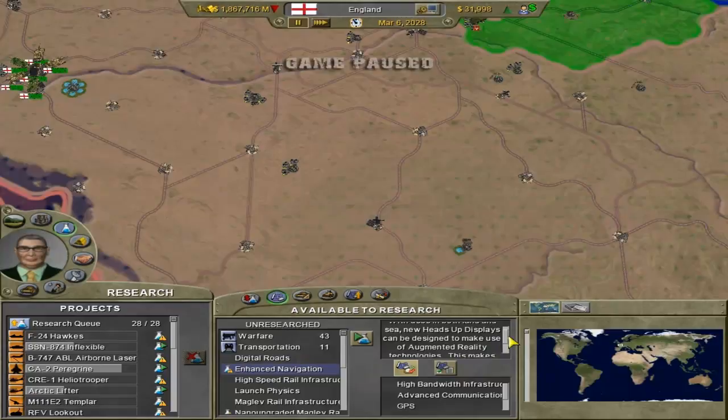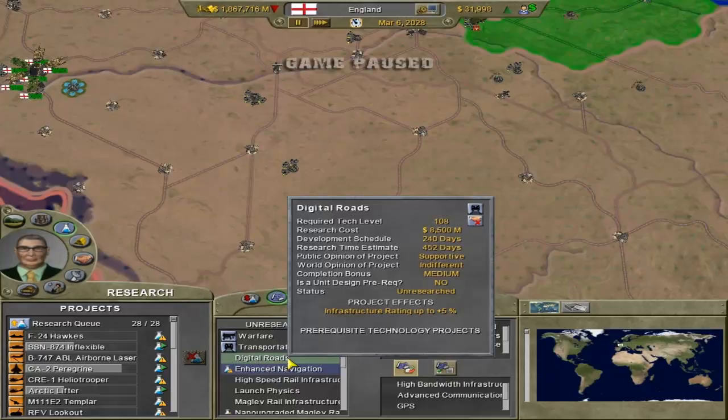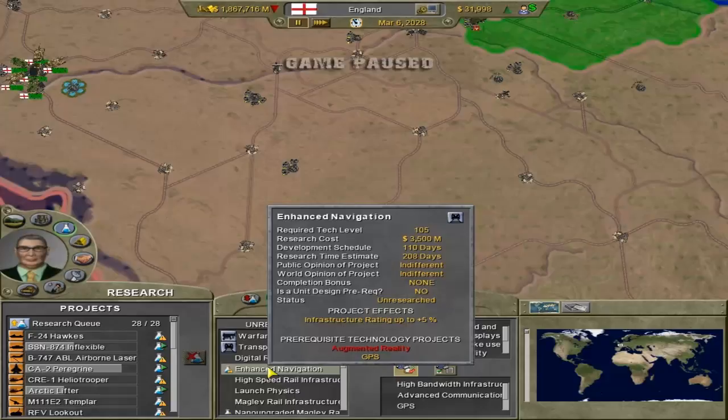You can click on anything and it says what it does and how it helps. If you go over them, it comes up and tells you the required technological level, how much it's going to cost to research it, the development schedule and research time estimate - which is how long it's going to take. Public opinion and world opinion of the project - most of them are indifferent. There's not very many where they're pleased. Like this one is luckily supportive by my public. But most seem to be indifferent, especially when it comes to warfare. There are none that really make too many people outraged.